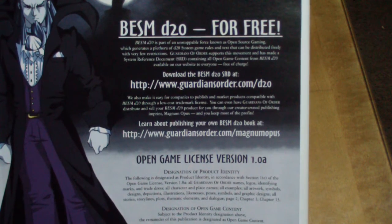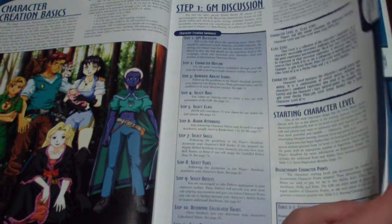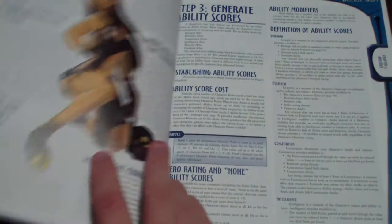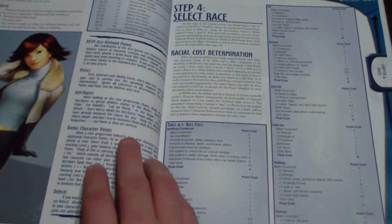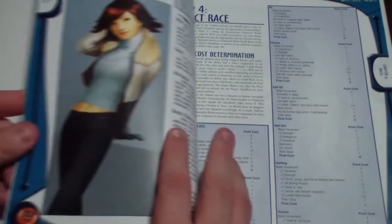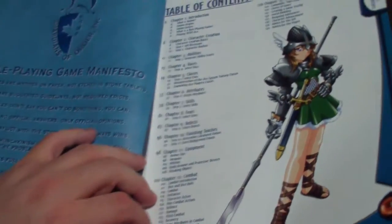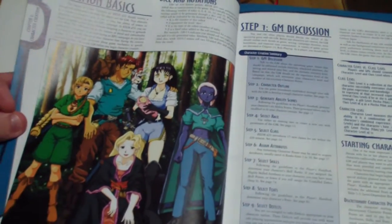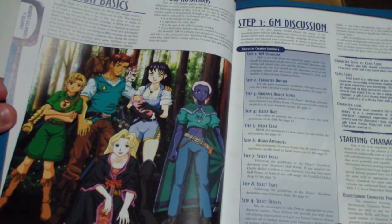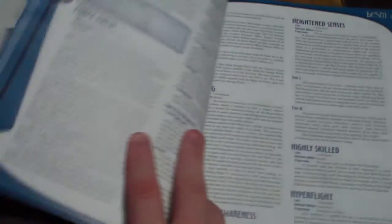You can actually get all this for free — I'm going to include a link to where you can find it in the description. This particular art style looks really familiar for some reason but I can't quite put my finger on it. I think they used about four distinct art styles for this particular book, because you've got that really nice soft image from earlier, and then this other style here where the background could be in a better perspective, but otherwise it works.